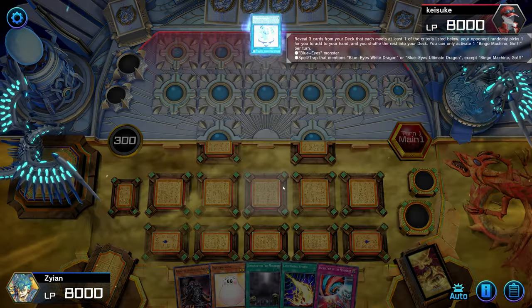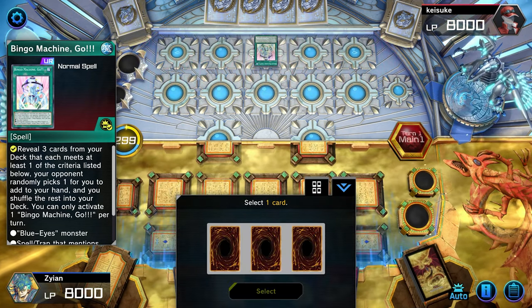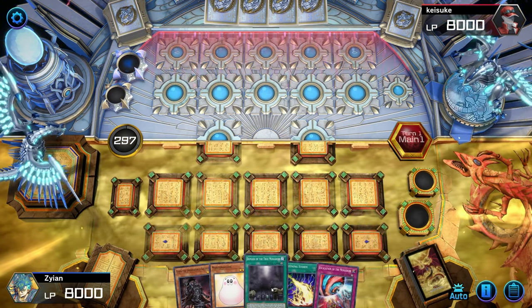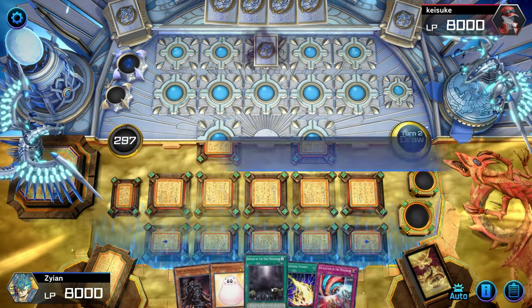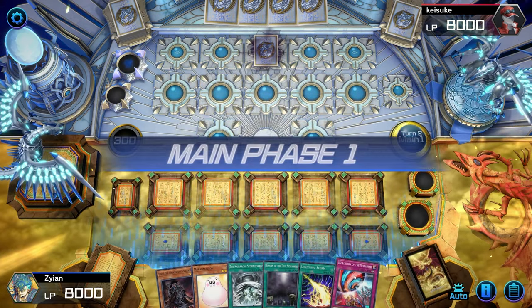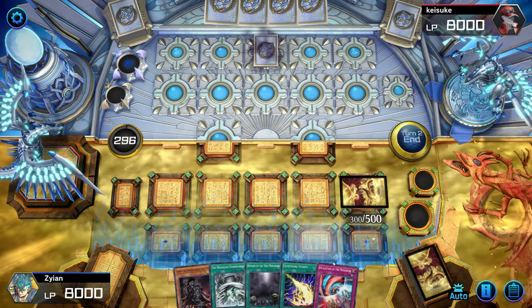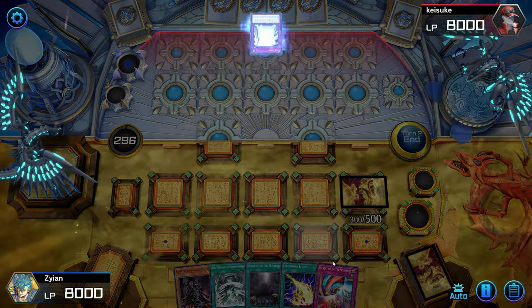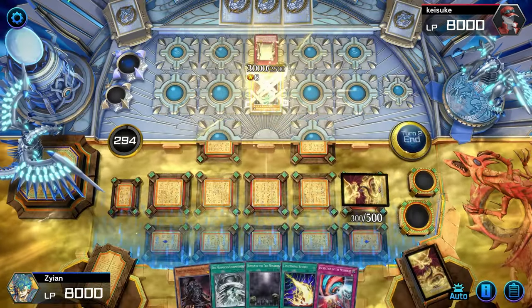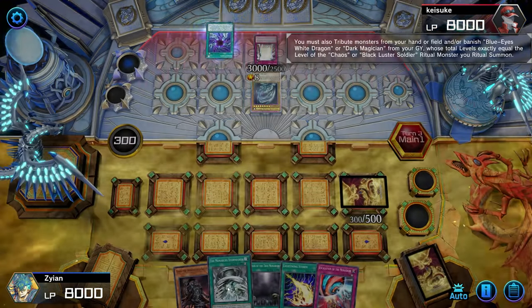All right, we have our next match and he's a Blue Eyes player. Fantastic. Select one — I'm going to go with right. Bet it's not the one you need. I guess it wasn't the one he needed. I draw, and I don't necessarily need this right now, so we're just going to play Marshmellon in face-down defense mode and end our turn. He special summoned. So it was indeed the card he needed — Blue Eyes. Stunning. Now does he have the other Blue Eyes Dragon? He's doing something.